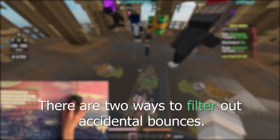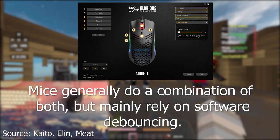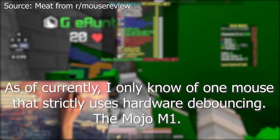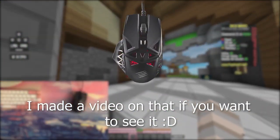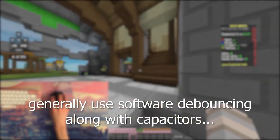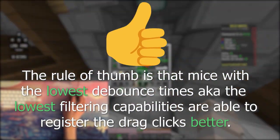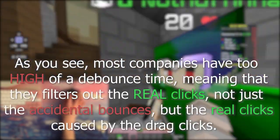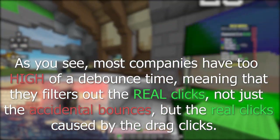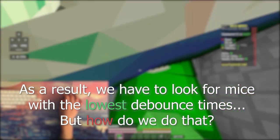In order to filter out these accidental clicks, mice with mechanical switches use something called debouncing — they try to filter out those accidental clicks caused by the microswitch itself. There are two ways to filter out these accidental bounces: hardware debouncing and software debouncing. Mice generally do a combination of both, but mainly rely on software debouncing. Currently, I only know of one mouse that strictly uses hardware debouncing — it is the Mojo M1. Other gaming mice like Logitech, Glorious, SteelSeries, and Corsair generally use software debouncing along with capacitors. The rule of thumb is that mice with the lowest debounce times — the lowest filtering capabilities — are able to register drag clicks. Most companies have too high a debounce time, meaning they filter out real drag clicks, not just accidental bounces, so you have to look for mice with the lowest debounce times.